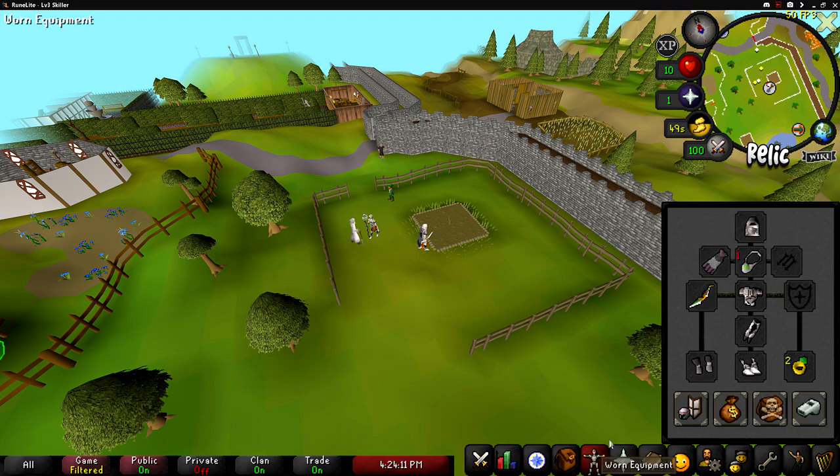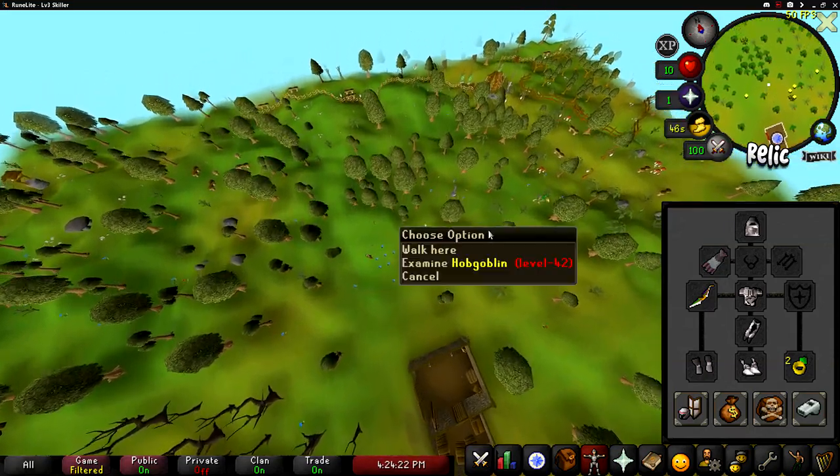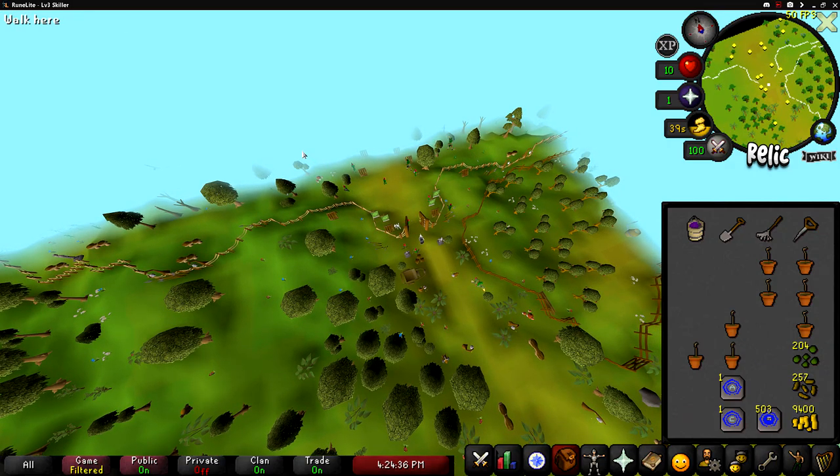Then head out of Falador and to the northwest you will find the next tree just inside Taverley. Next, use your necklace of passage to teleport to the outpost. Be sure to run as fast as possible away from the hobgoblins as there is a possibility of them hitting you. Go inside the gate and run northeast to the next tree.